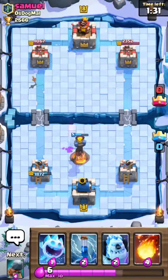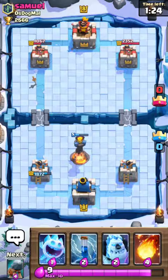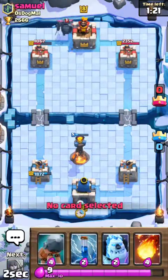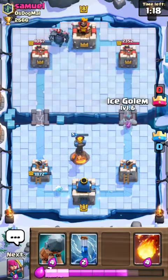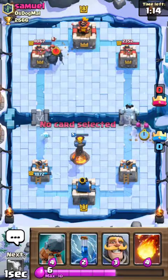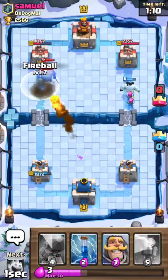So we officially have all the counters to his deck. He sends in a hog — I've got to save my Inferno Tower. He has his Prince. Oh wow — interesting right here.